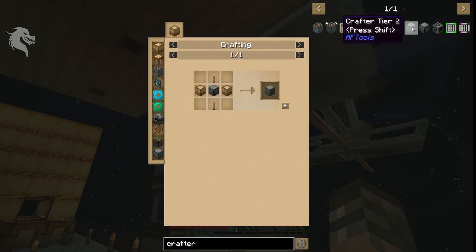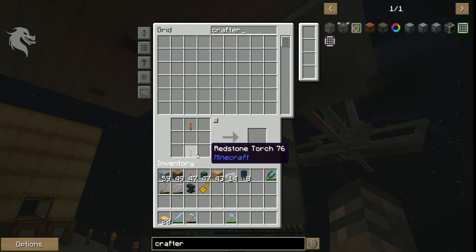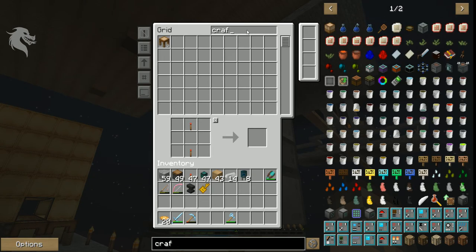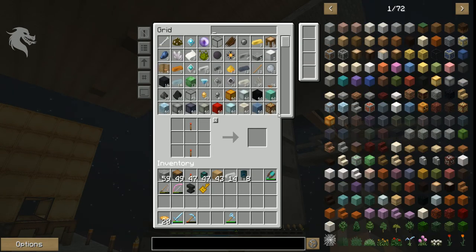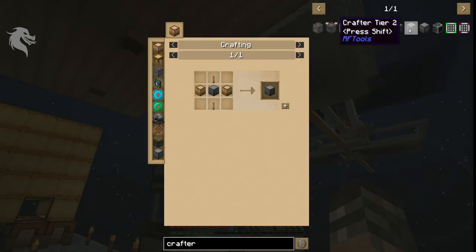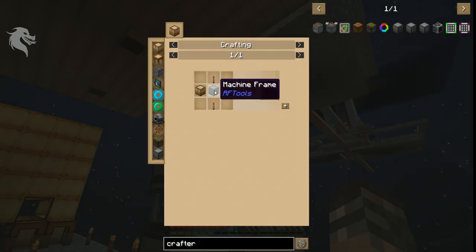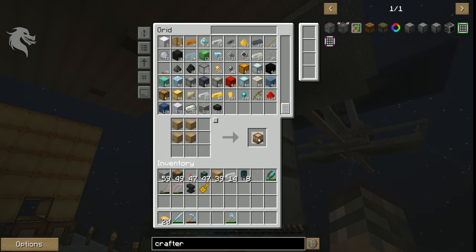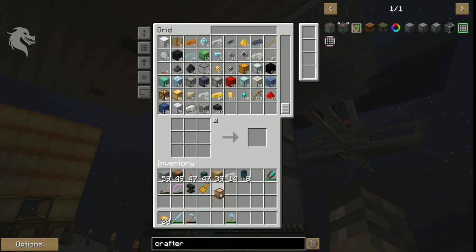The crafter isn't coming up for some reason. I don't have the patterns in here yet, so I'll have to do it the old-fashioned way. Let me see — try it down here. A crafter requires these items and I don't have them, so I'll need to build some. I'm going to build these components — I don't need wood in here maybe.